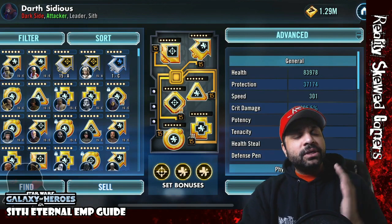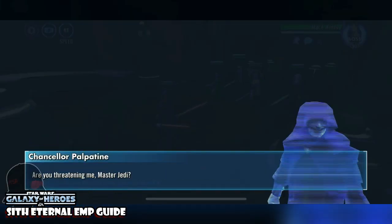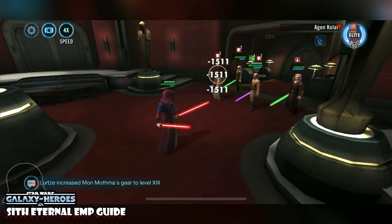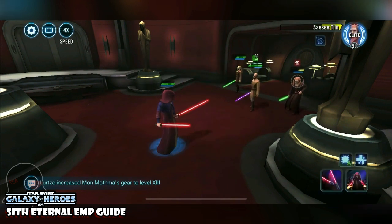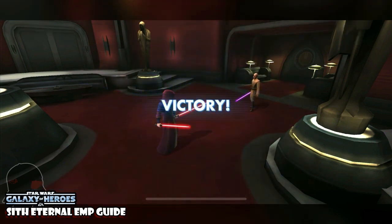Next, we jump into the combat with Sidious with the Zeta so you can see how the combat plays out and how you use the different abilities in action. You want to start out with the AOE by Sidious to land those dots, because they really help with his basic. Attack Jedi that have the exposed debuff to deal more damage and quickly take them out. The goal is to eliminate all Jedi as quickly as possible except Mace — Mace cannot be defeated in this phase. Kill the other three and leave Mace for the end.